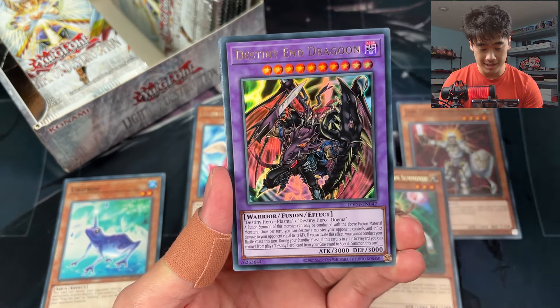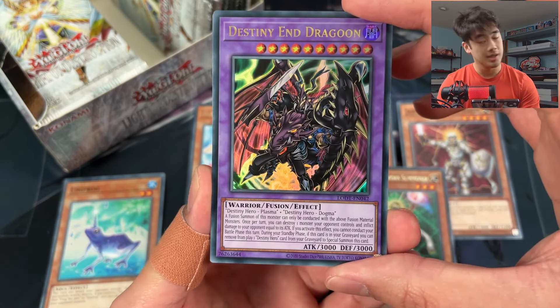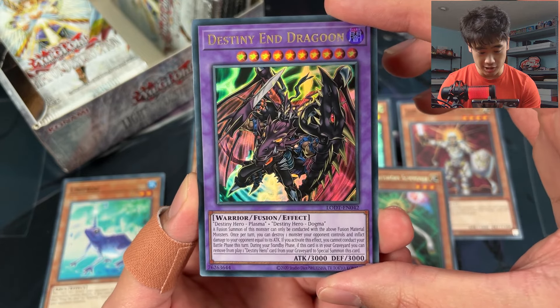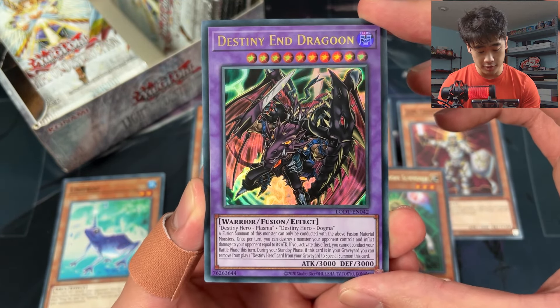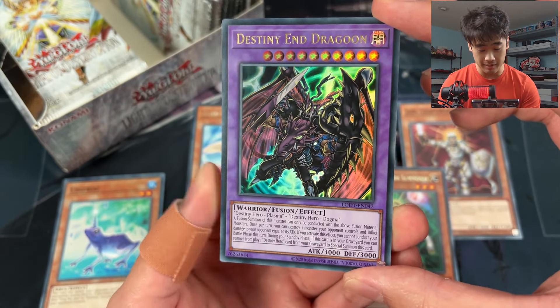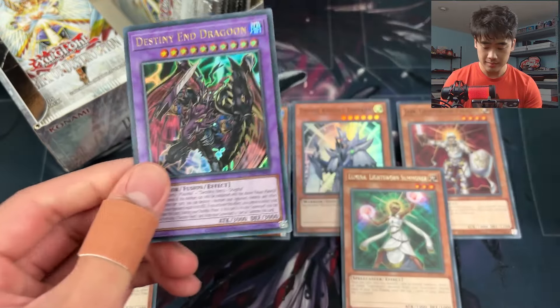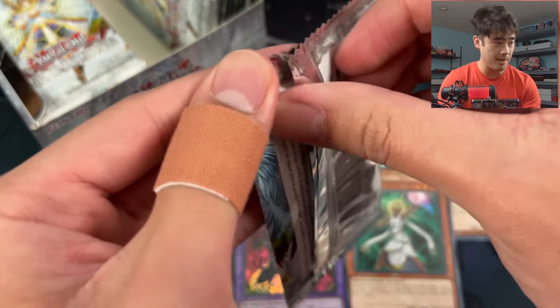Destiny Hero - Dogma and Plasma! That's pretty hard to make but maybe some Future Fusion action. This is such a cool card - it keeps coming back so it's really hard to deal with. Another Jain! This card is awesome. Anything Heroes will take.